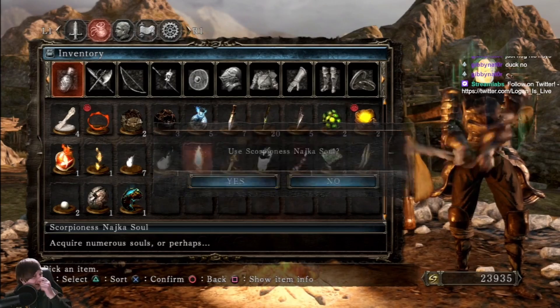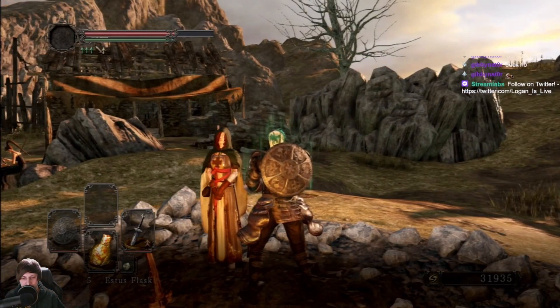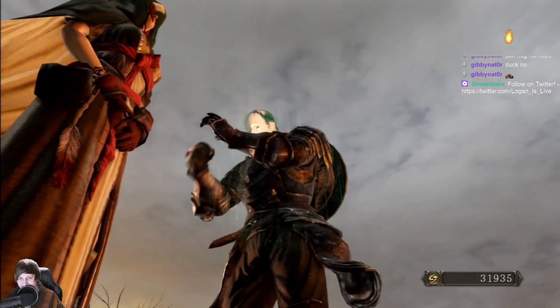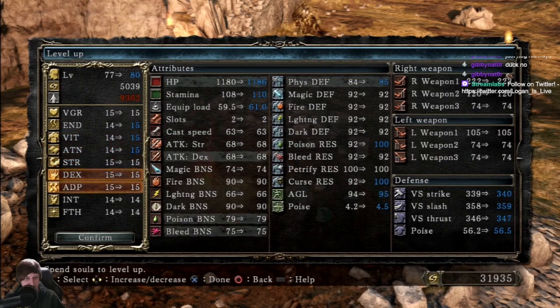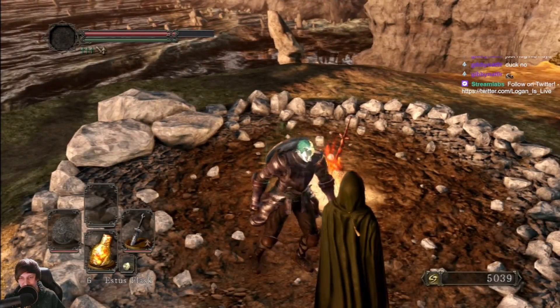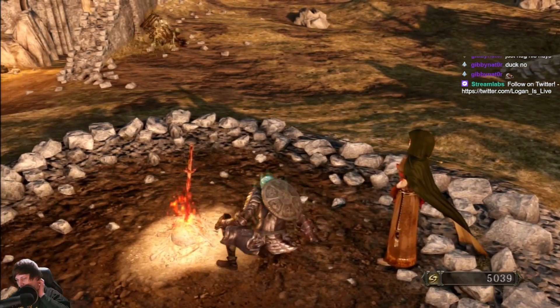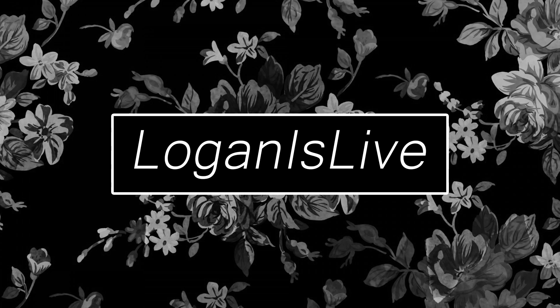Pop this - oh yeah, we also got an Estus Flask Shard we can use. Yeah, no Bone Dust - where the fuck's my Bone Dust at? There's no way this is how the original game ran, right? It's cause I'm glitched, gotta be - I refuse to believe otherwise. Oh, we're so close! I think ideally we want to get 20 in every stat, but right now the goal is just to get everything even. Gearm's Respite - no, no, no.